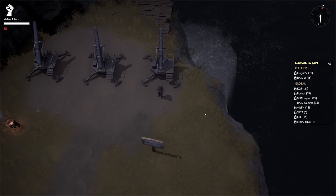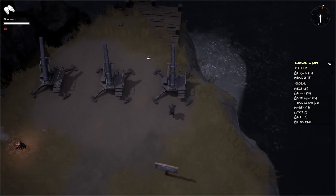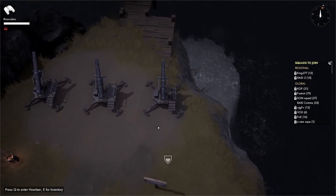To use a howitzer you'll need two things: binos and howitzer shells. Keep your binos in your second slot so you can use them for spotting later, and get the howitzer shells in the howitzer.